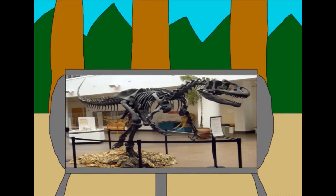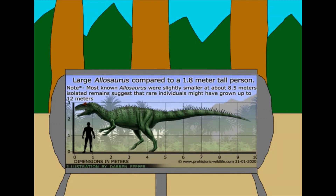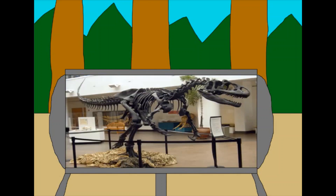Allosaurus was discovered in 1877 by famous paleontologist Othniel Charles Marsh during the famous Bone Wars of the 1800s. Allosaurus was about 28 feet long, making it about three-fourths the size of a T-Rex. Allosaurus had double-hinged jaws, which means that, much like a snake, Allosaurus could open its mouth incredibly wide.